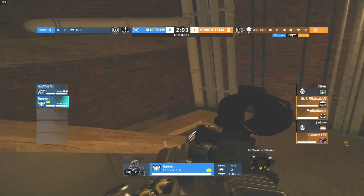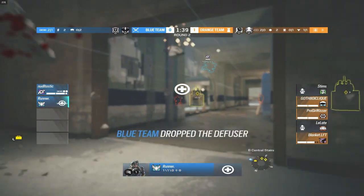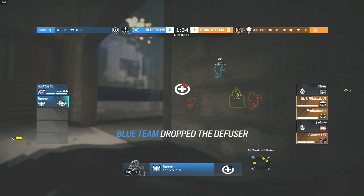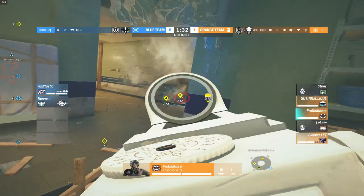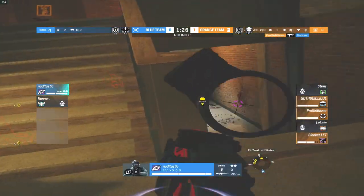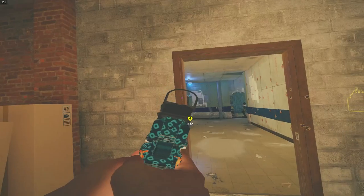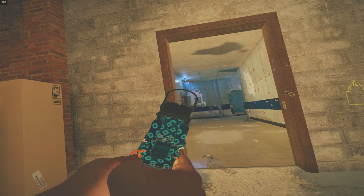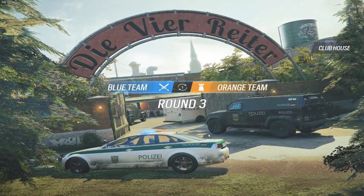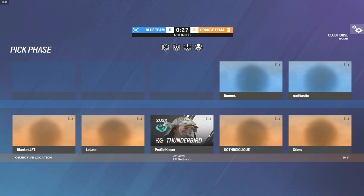Noodle droned it out and Runner gets an easy kill onto Stims — now a 2v3. The champs are getting a lot stronger this round. Runner tries to push down the main stairs, taking gunfights, but everything has opened up — too many angles to check. He goes down. Pro Girl Kisser trying to secure the kill, eventually gets it. Noodle tries to push down the stairs but DBC picks up a pistol one-tap on the Melusi. A nice round from the plat players.